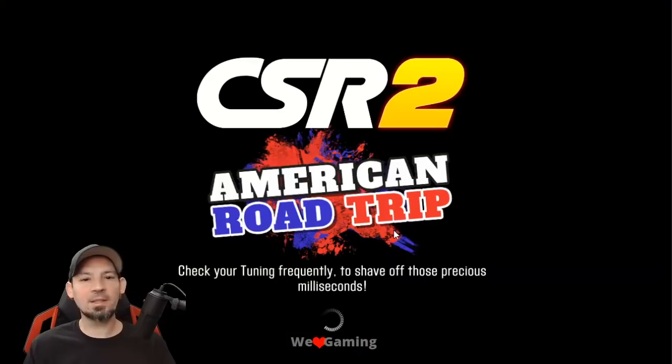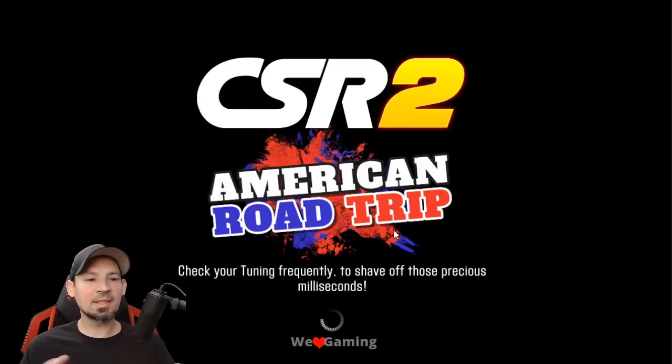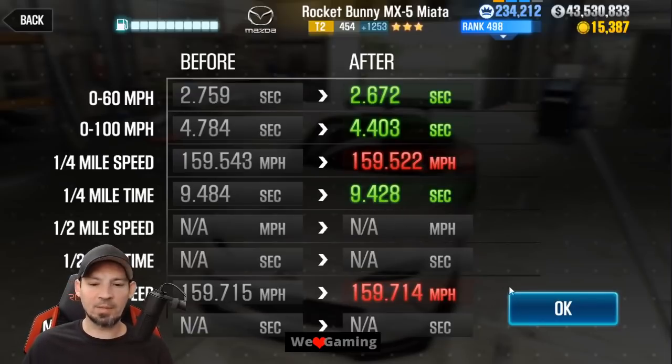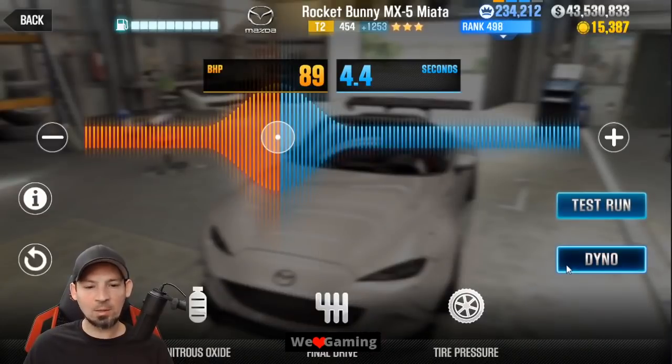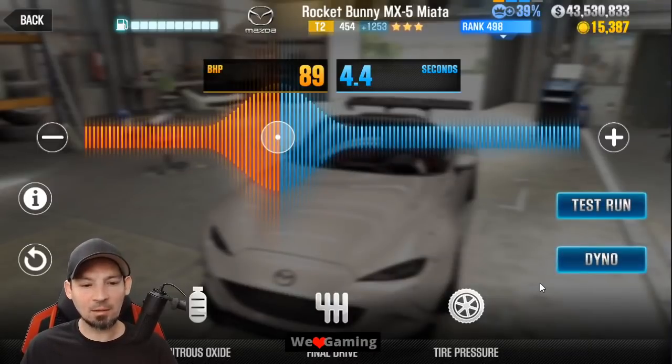This is a tempest-beating car — it should blow through tempest no problem. I've actually gotten down to 9.38-something a couple of times. This one ran a 9.428; I've got 9.382 or so a few times. We got a dyno of 9.485, so this is beating dyno by a nice amount.